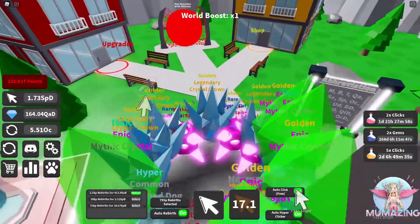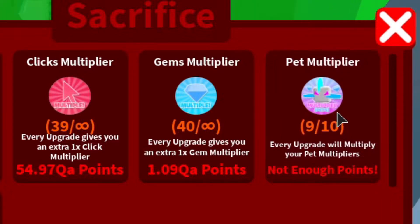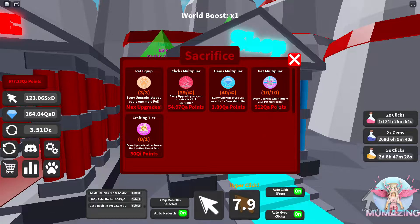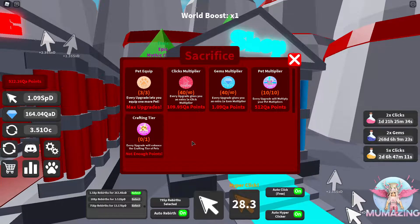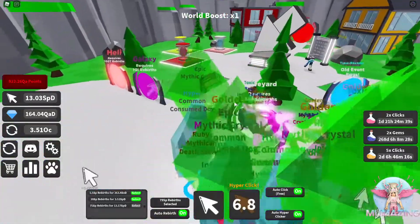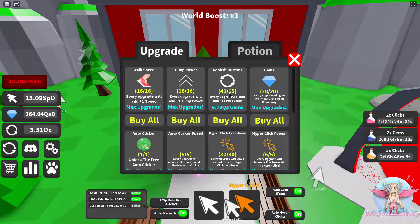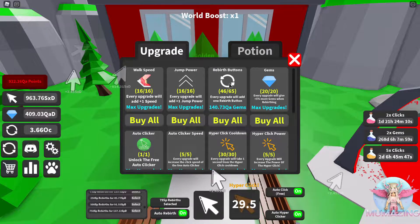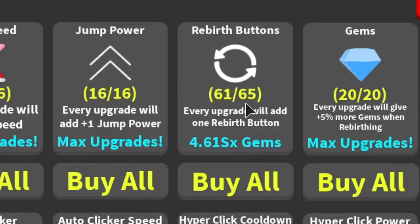Let's go to the sacrifice shop and take another look. Should we do the pets? Not quite enough — let's get another one. Okay, I have every upgrade for the pet multipliers. I want this crafting tier really badly, but I can't get it yet — I need a lot more. I'm going to go to the upgrade shop and grab myself a few more rebirth multipliers. Let's take a look at the rebirth buttons and how much they cost. I need to get to 65, so let's add one — 500 SP rebirth. Let's go another one: 750. One more — one OC. These are the big numbers I'm after. Let's just go all out.